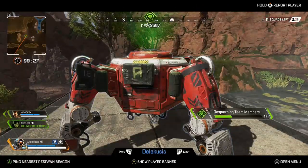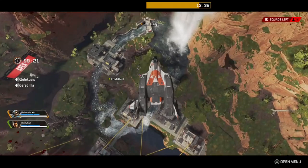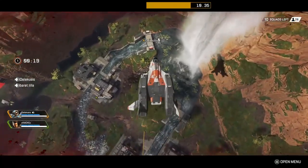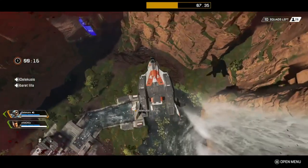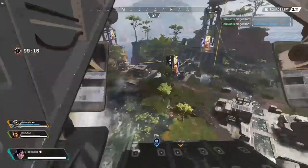Once your teammate gets your banner and respawns you, you're basically done. Now, there's been some talk about this part — some people say you have to spam whatever button you have for phase walk. For me it's B, so I just keep spamming the B button. I don't know if this is a necessary step, but I would say just do it anyway.